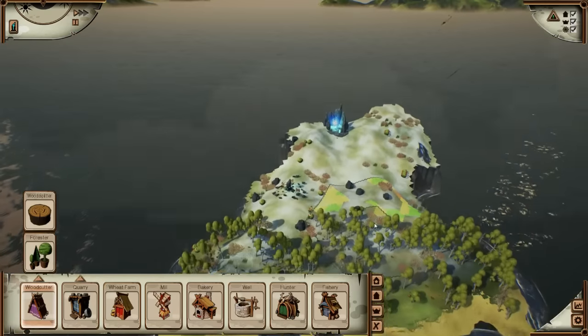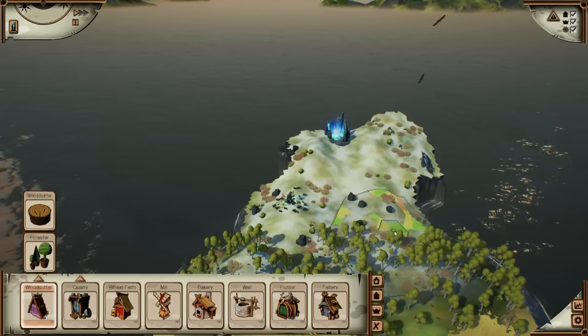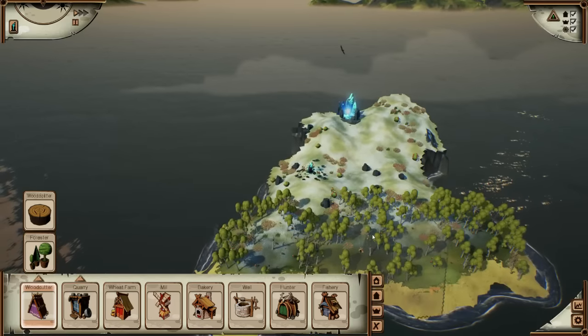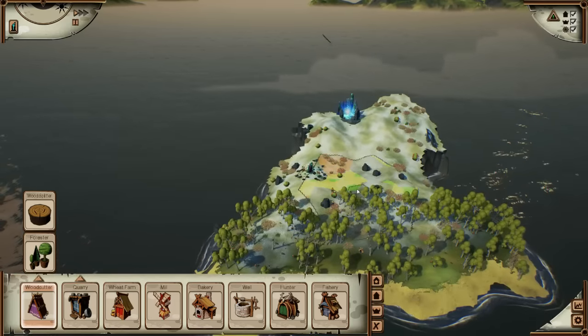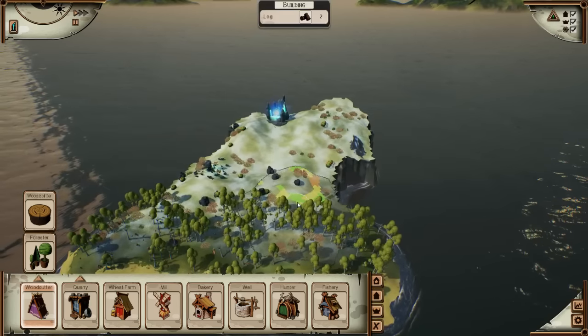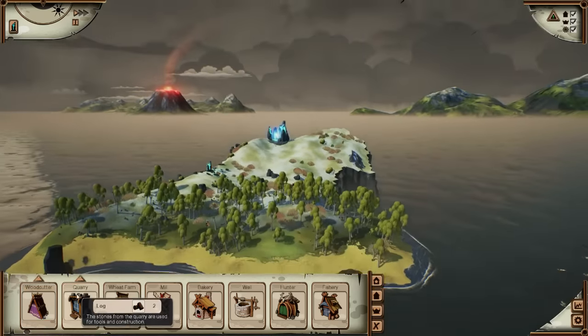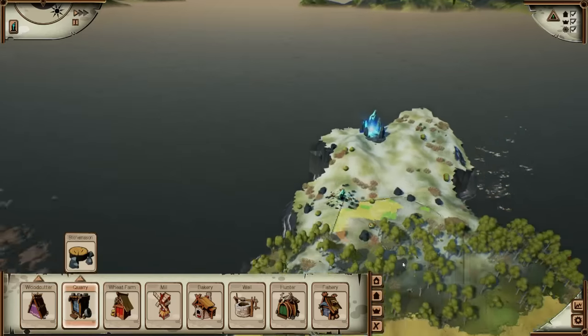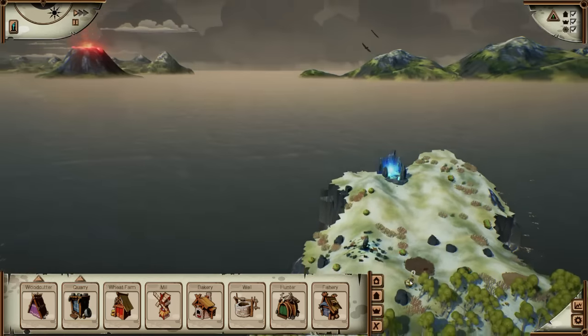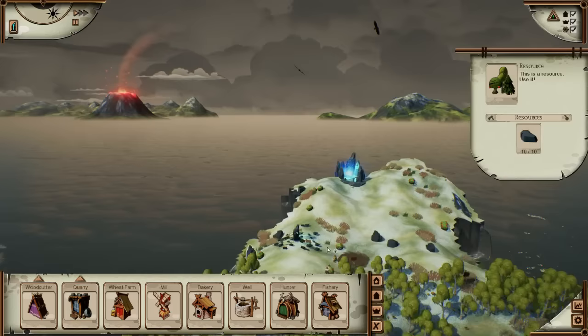First as always, woodcutter. Ideally I'd like to place it here in the middle, but it doesn't look like that's going to happen unfortunately. So what we'll do is place it off to one side, place it there. And the quarry we'll put in here, and then try and extend it over this way to get these.